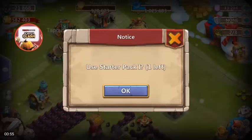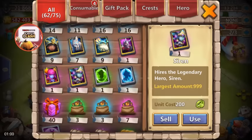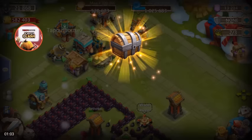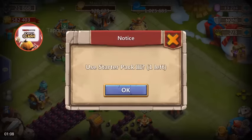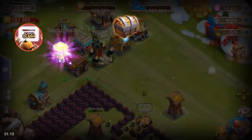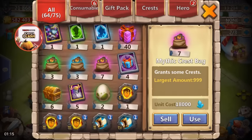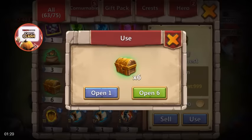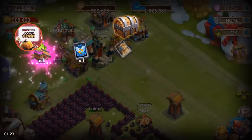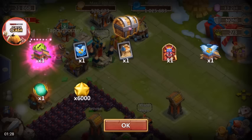We'll go ahead and open any starter packs up to make a little extra room, and some goodies for the account — some gems, always good. I do have six lucky chests. Wow, that was the first time I have ever got a level five talent box — I'm kind of excited about that!